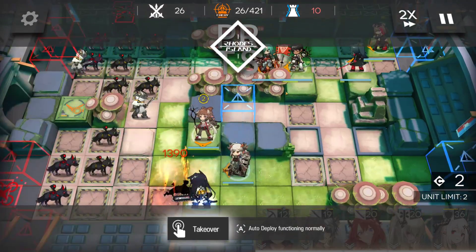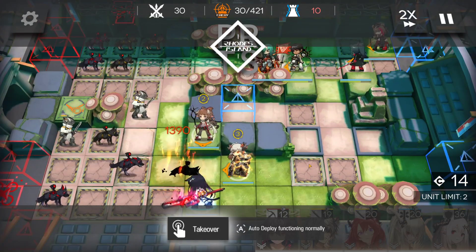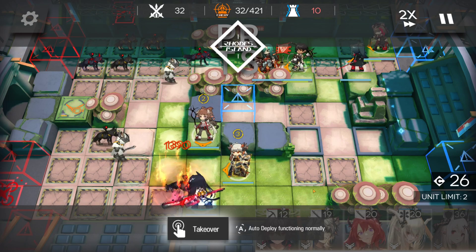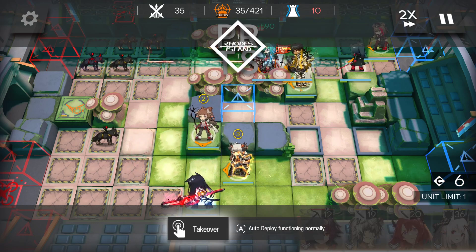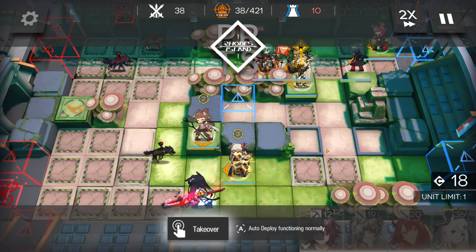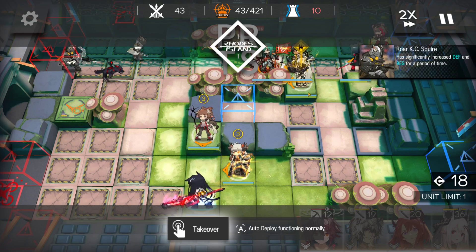Hoshi goes in front of Thorns — obvious reasons, you never put Thorns at the front tanking, you always put a defender in front. Then goes Saria with her skill 1 that only heals when there's a need, because the bottom lane is relatively easy, especially with some additional devices later on. Thorns is now in full power mode — it's begun.